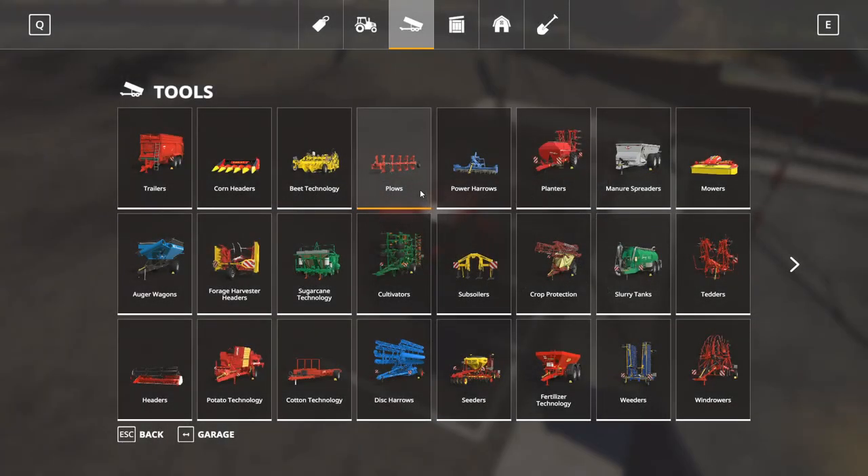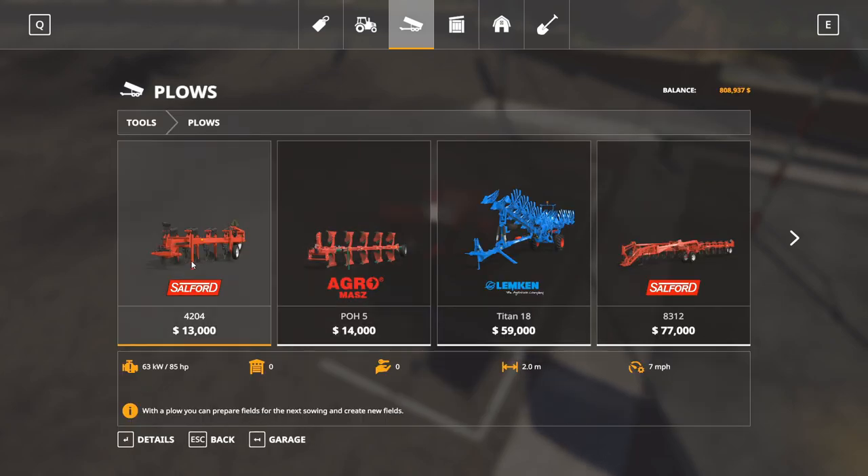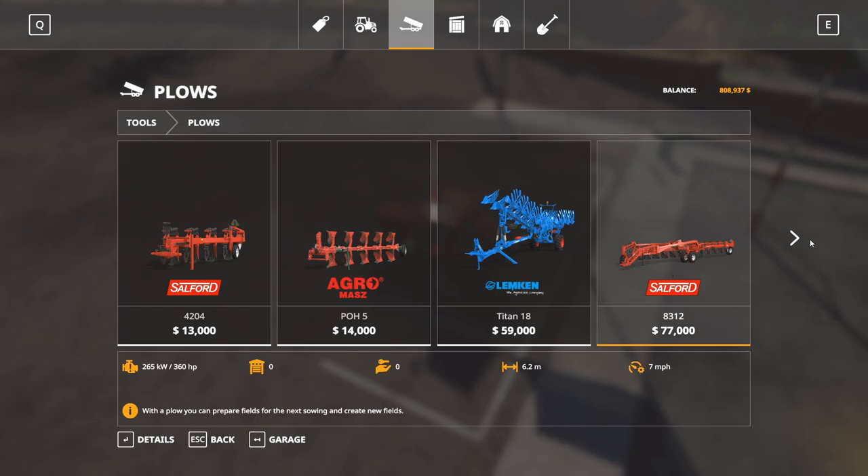Now the first step in plowing is getting a plow. Plows are located under tools under the plows tab, and you're going to notice that there's a huge jump in horsepower each step of the way.